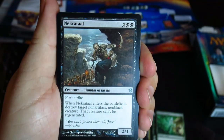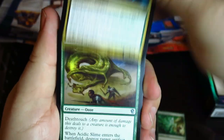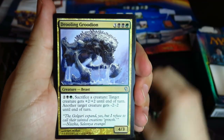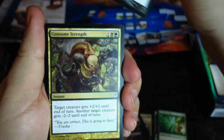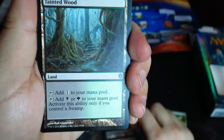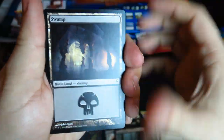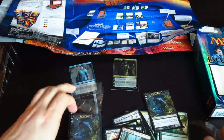Nekrataal is also a very nice EDH card, very good in a flicker-type deck. Ruric Thar of the Wilds is a solid card currently in Standard. Acidic Slime — wonderful EDH card. Tragic Slip is a nice removal card. Night's Whisper is decent. Underworld Connections — very good card in Standard currently. I think we're just into basic lands at this point, and we've got a couple more Assassin Tokens.